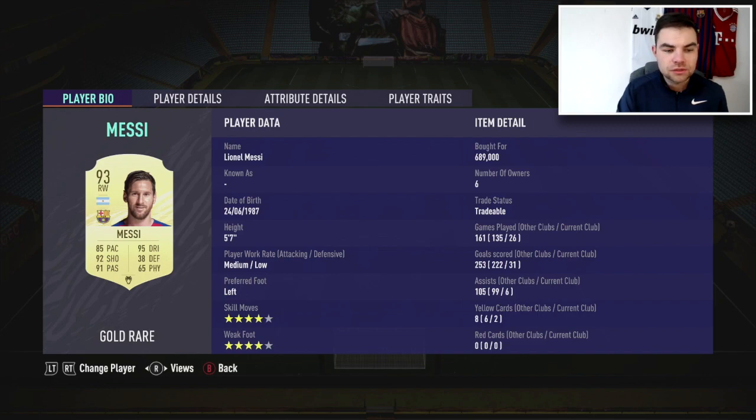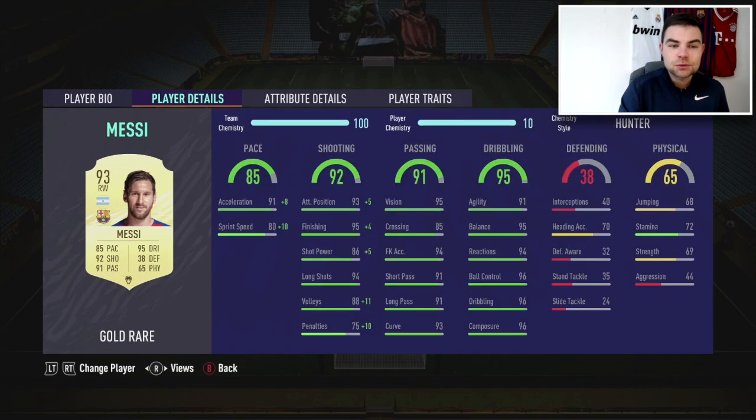His medium-low work rate is a funny one. I used the Shapeshifters card last year that put him on high attacking work rates — it was really really good. This one though, the work rates seem to work nicely in game. Some of these stats are ridiculous for a gold card — they're like icon-level stats. 91 acceleration, 80 sprint speed, 93 attack positioning, 95 finishing, 86 shot power, 94 long shots, 88 volleys, 75 penalties, 95 vision, 85 crossing, 94 free kick accuracy, 91 short pass, 91 long pass, 93 curve. The beauty of Messi is that he can be one of the most deadly finishers in the game but also the best passer.